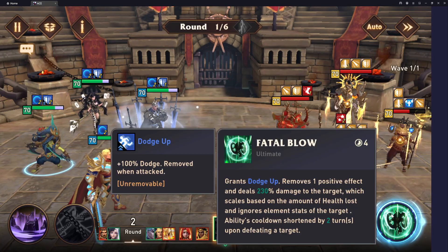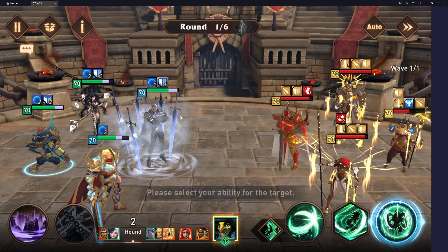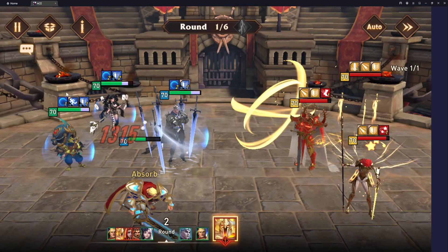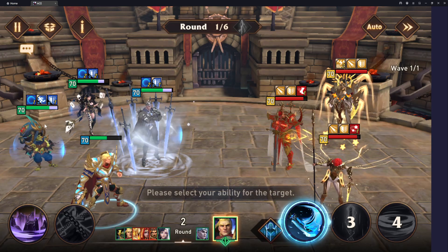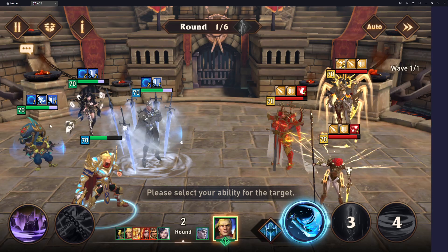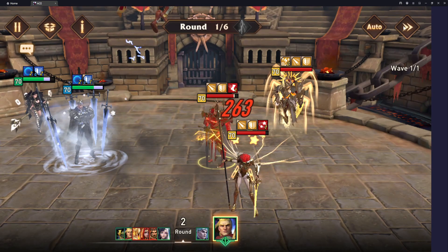His ultimate ability — you see his dodge is gone, so he didn't take any damage, but his ultimate will put dodge up. And if he kills Divine Yolanda, he's actually going to be able to reduce the cooldown of this from 4 down to 2. Let's see if he doesn't weak hit because of the precision issue. He did not miss, and as you saw there, he had enough damage to kill the Divine Yolanda. Now his dodge up is back up, so the opponent has to waste an attack to deal some damage on him, and his passive is now 2 turns away from looping back around.